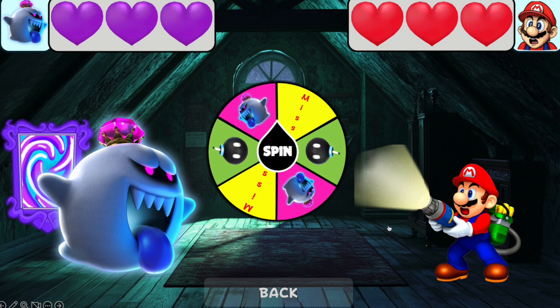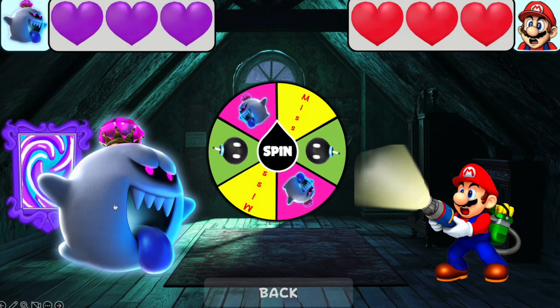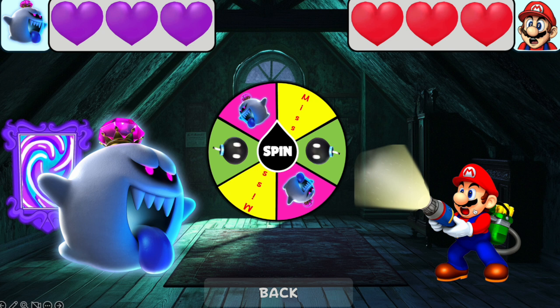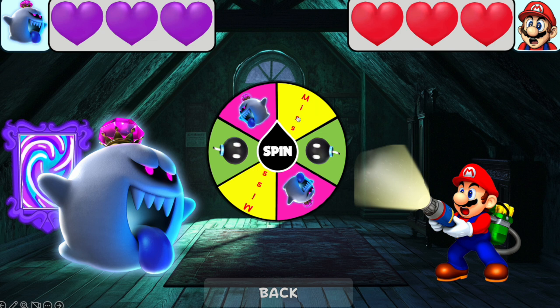Now we need to defeat King Boo. King Boo has three hearts, Mario has three hearts, and there's a spinner in the middle. On the spinner: if you get King Boo, press on King Boo and King Boo will throw a fireball at Mario. If you get the bomb, press on Mario and Mario throws the bomb at King Boo. There's also a Miss option — if you don't like it you can change it, I'll show you how later.